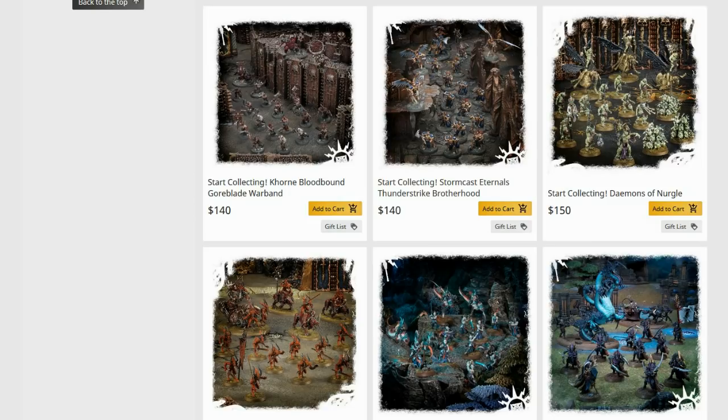Start Collecting Demons of Nurgle, on the other hand — I could buy three of that and find it good value. Nurglings are great, the Plague Drones are fantastic, the Heralds are good. And the Plague Bearers are ridiculously good and ridiculously tough — you can summon in more of anything in this box for your Plague Points. That's a really good box.